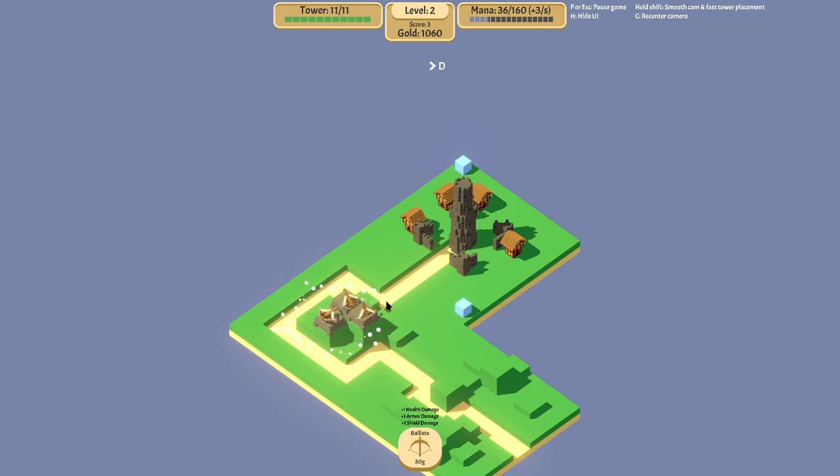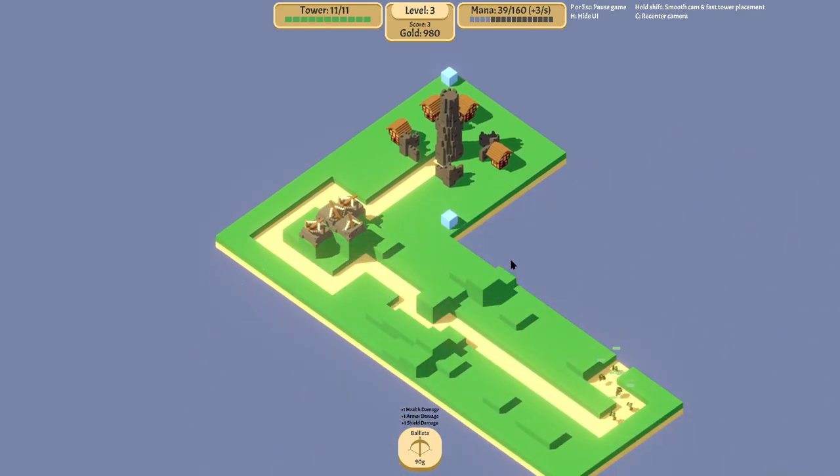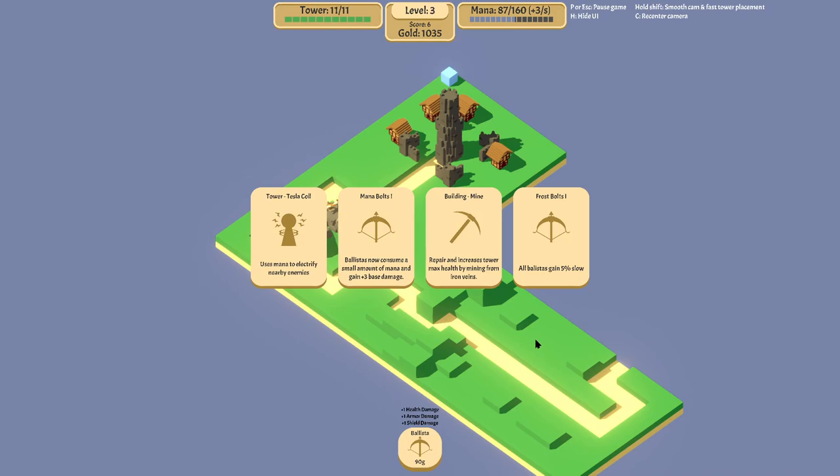These towers do seem smart enough that they will just sort of shoot at different targets - they're not all going to shoot at the very first guy as someone comes into view, which is good. Or did they just then? Because that's basically a waste of a shot - they're all shooting at the same guy.